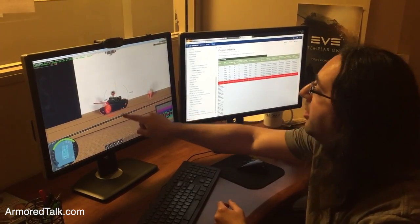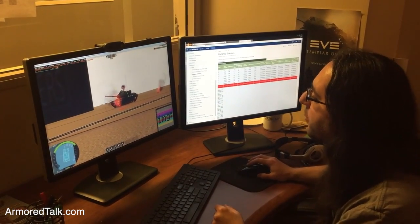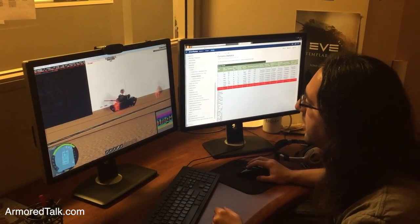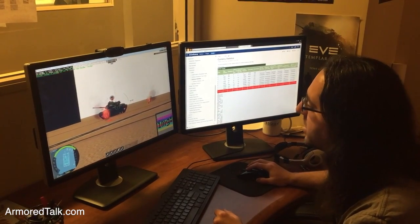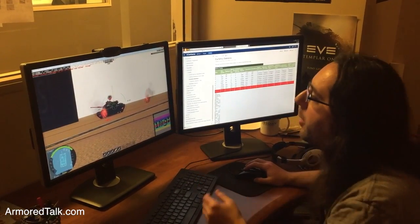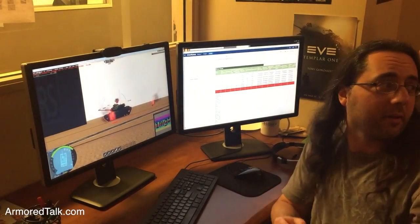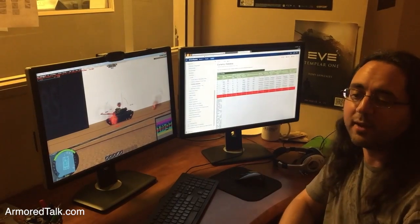Players get this reticle — they don't get this number stuff up here — but this is something that's very useful for us for looking at a vehicle's armor and seeing, oh, in these particular locations you got a weird red spot there. What's going on there? Oh, that's just because of the angle, and we can figure out whether or not these things are working the way that we intend them to.